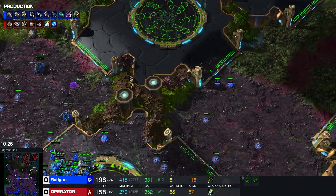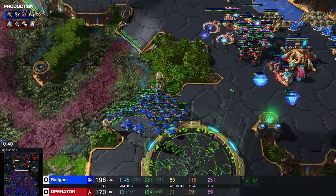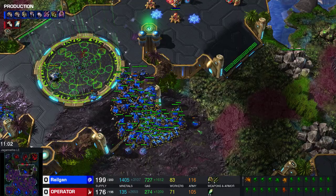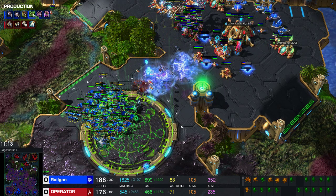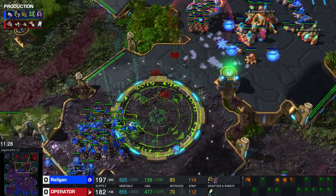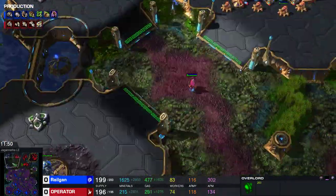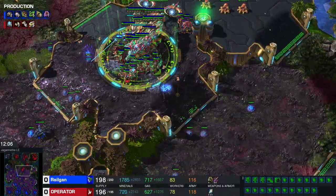I spread a lot of creep with my queens. I only had one lurker here — I felt lurkers could be useful but wasn't sure they'd be that good. I'm mostly getting gas now and I'm going to use it for corruptors and ultras. Carapace and missile upgrades are both very important. I'm just kind of poking away, trying to trade — any trade is a good trade. Trying to find holes. I've got all expansions covered except for the four that he has, so breaking his position is really difficult — I'm in a tough spot.